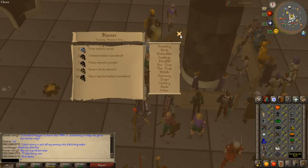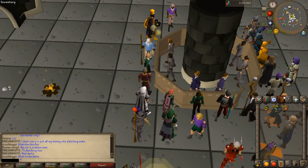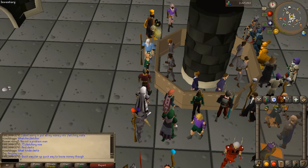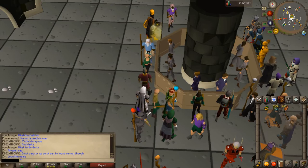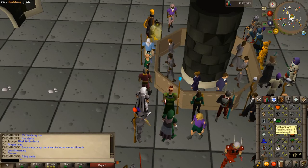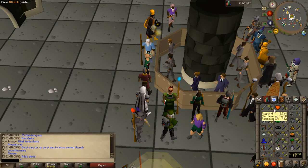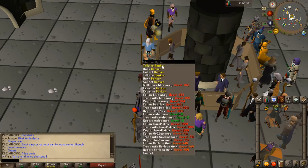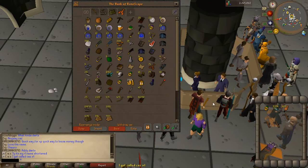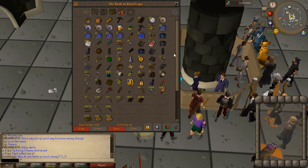I managed to get to level 47 Hunter. From this point I'm going to start playing it a lot more safely — I've decided to wait a few days before releasing the episode, so the stats you see now aren't actually my current stats. I want to take a break from this skill and go back to combat for a while. I managed to get nearly 6,000 feathers off the Tropical Wagtails, so I'm going to stick everything in the bank, get some combat supplies, and I'll meet you at the training spot.